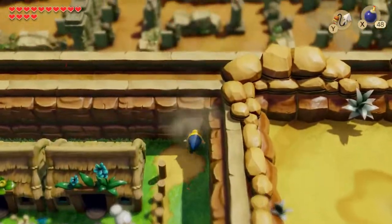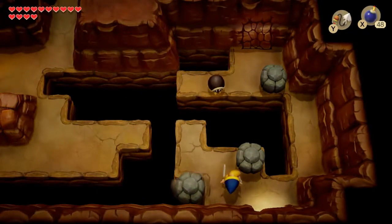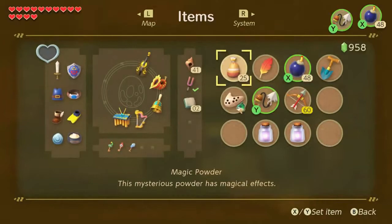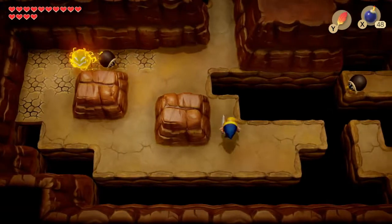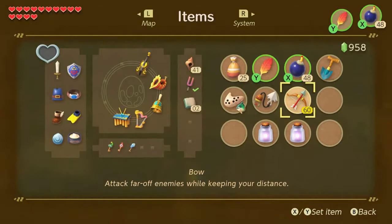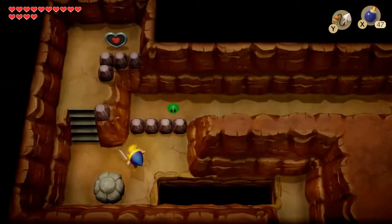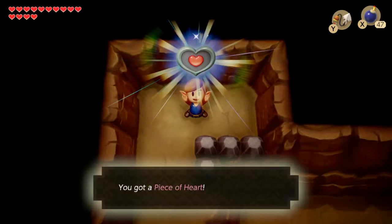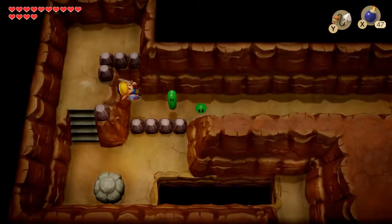That cave in the corner of Animal Village — bomb that one open. Now the idea is that you're supposed to go around the long way by going up there, throwing a bomb over a gap and then making your way to it. Shortcut, because there is a thing called bomb arrows. We will still need to bomb that, but piece of heart. And for that matter, a piece of cake.